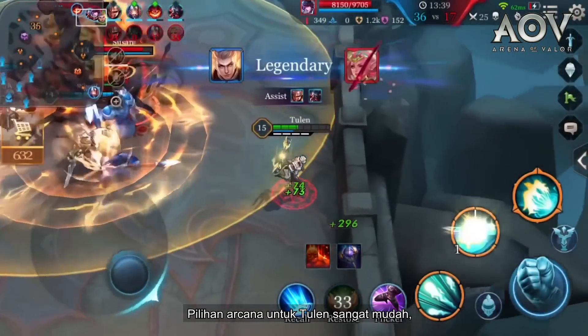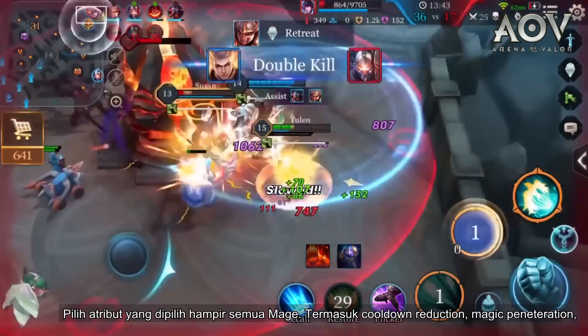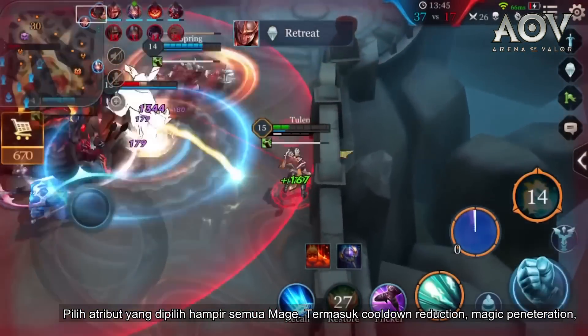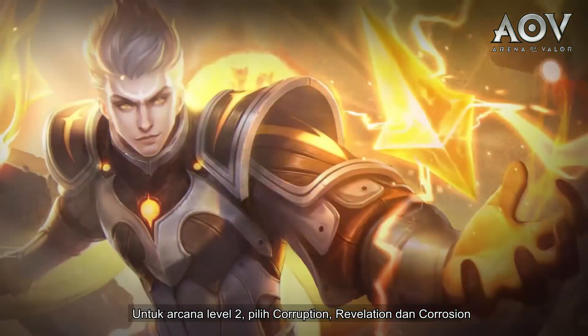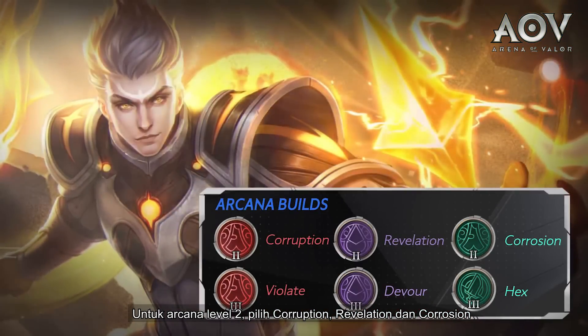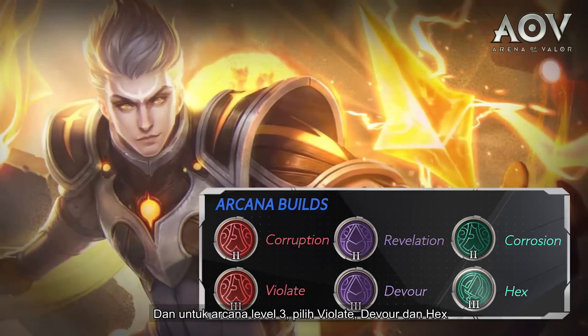Tulen's choice of Arcana is pretty straightforward — go for the attributes that most mages prefer. This includes cooldown reduction, magic penetration, magic power, and magic lifesteal. For level 2 Arcana, go with Corruption, Revelation, and Corrosion. And for level 3 Arcana, go with Violate, Devour, and Hex.